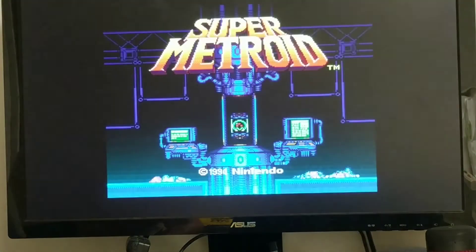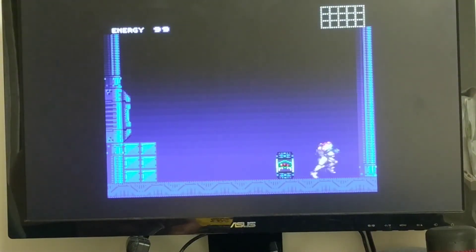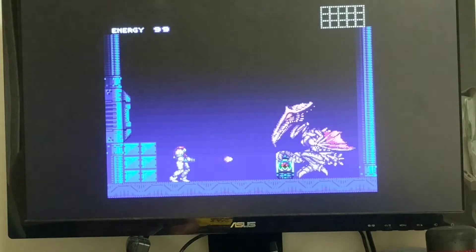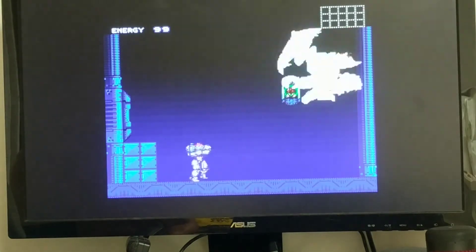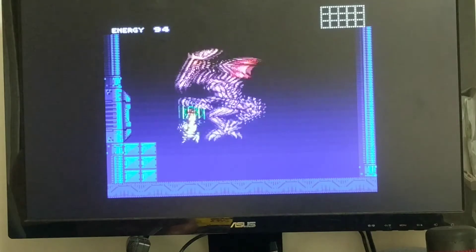Some of the controls will be a bit wonky — in this instance, Triangle was mapped to the shoot button and Square to the jump button. I'm not sure if that's how it was on the original Super Nintendo. I wish I could have full screen mode here; I'm sure there's a way to configure that through RetroArch.